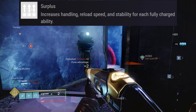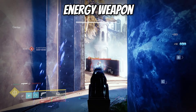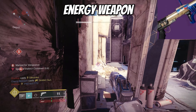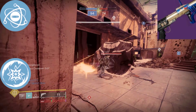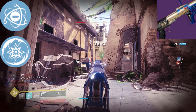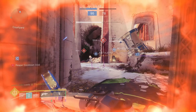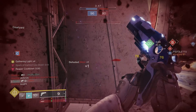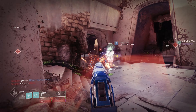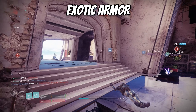If you obtain the catalyst, for every fully charged ability you have increased handling, reload speed, and stability, which is pretty cool. For my energy slot I chose to use a grenade launcher — more specifically the Explosive Personality. Great perks to look for on a grenade launcher are Genesis and Disruption Break, because they both proc when you destroy an enemy's shield. You could use whichever special ammo you want, but grenade launchers are quick damage and it's really easy to secure kills and clear groups of enemies.